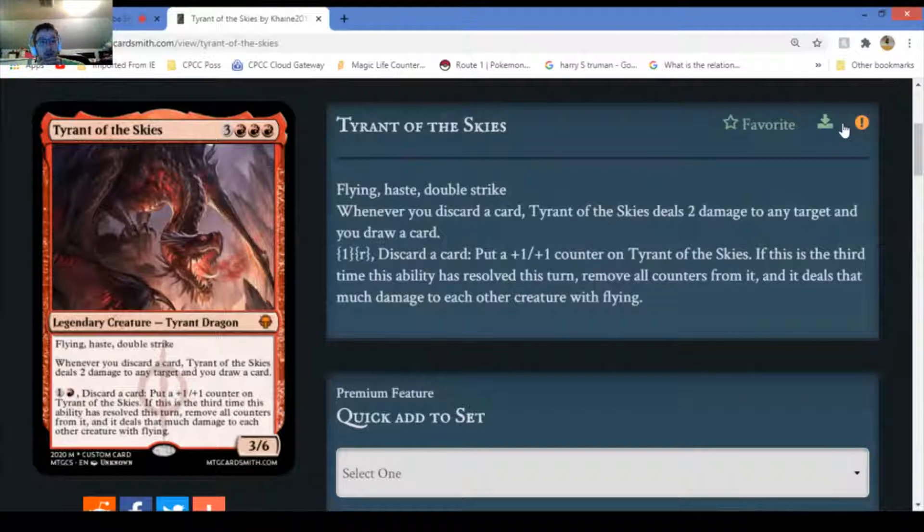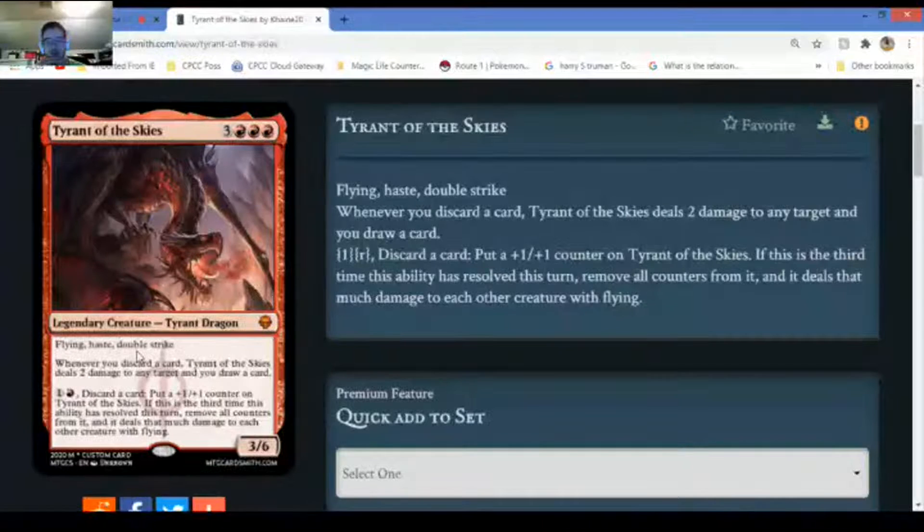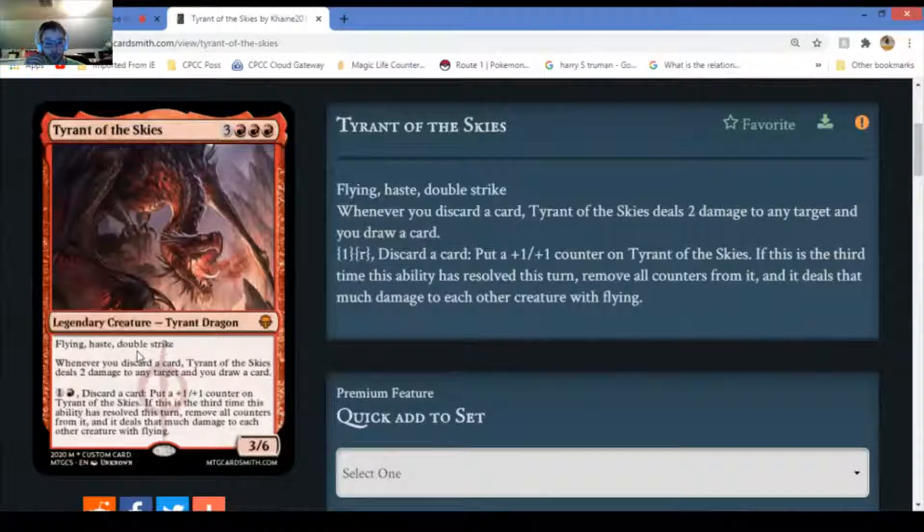Honestly the cost and pricing seem reasonable for a mythic. On a scale of one to ten, considering the last ability plus flying, double strike, and haste, I'd say probably a nine. There is one thing that bugs me - once you get to your third ability this turn, why would anyone actually do that? It removes everything. But it's a pretty good card.